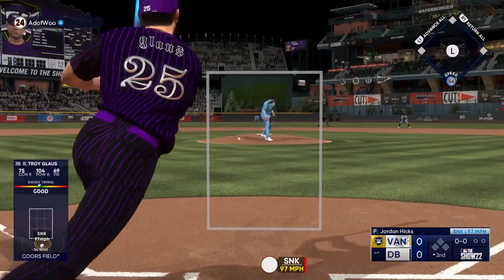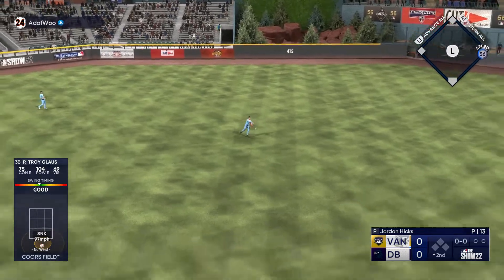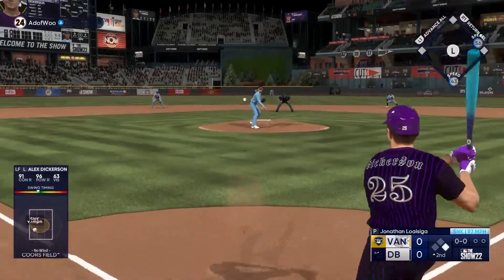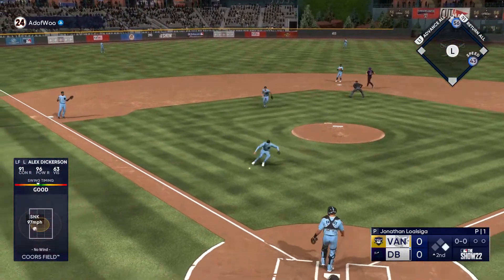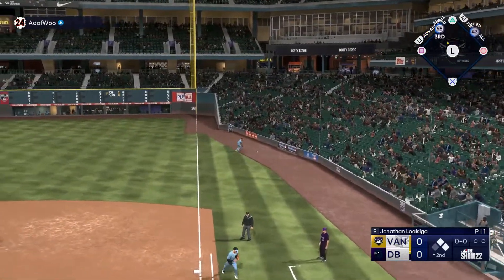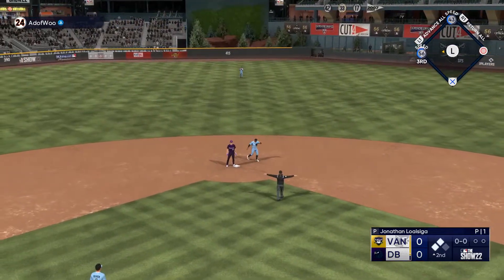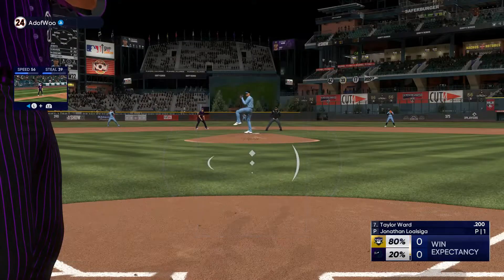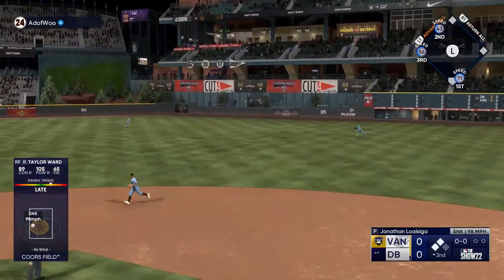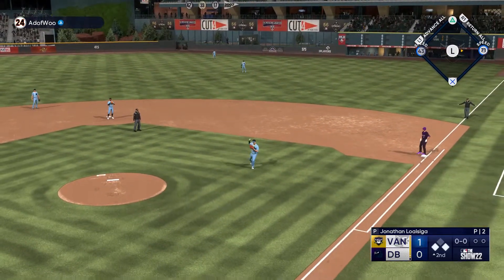Top of the second, we're at Coors Field — let's hit a home run. Troy Gloss up the middle for a leadoff single. Alex Dickerson comes up on the empty count — up the middle, batted by Loisiga the pitcher, but everyone's gonna be safe. Loisiga overthrows the first baseman — runners on second and third, none gone. Taylor Ward up — into right field, the ball gets down, scores one. We hold the other runner at third — Taylor Ward picks up the RBI hit. It's 1-0.